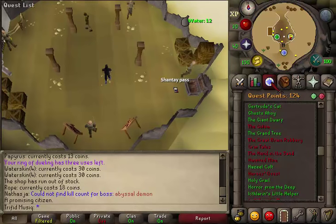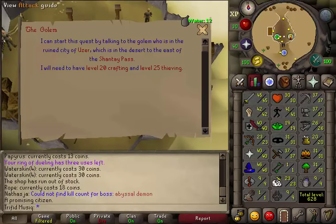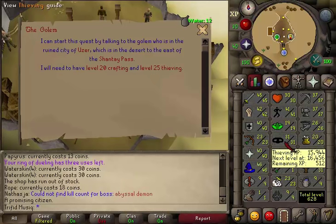Hi and welcome to my guide. Today we're going to do the quest The Golem. There are no quest requirements. Skill requirements are 20 Crafting and 25 Thieving.